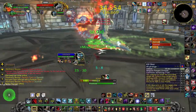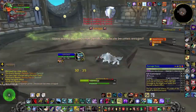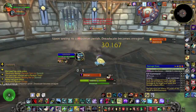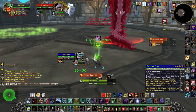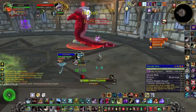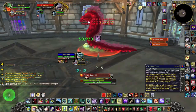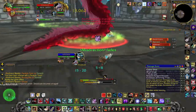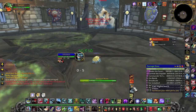Once Acidmaw is dead, Dreadscale will enrage but only a little bit, so you will barely notice it, and you simply have to kill Dreadscale before the next boss spawns. There's also an achievement that requires you to kill both worms within 10 seconds of each other, but it's best done on 25-man normal.